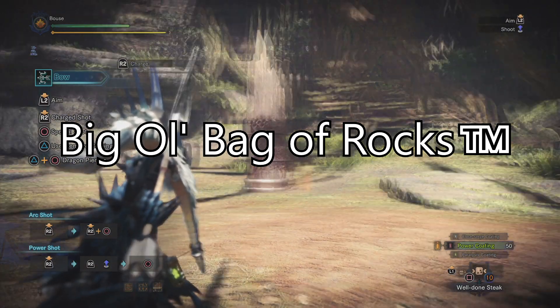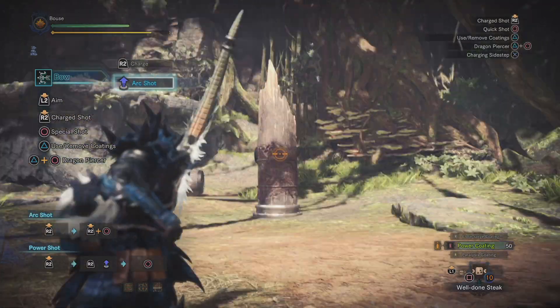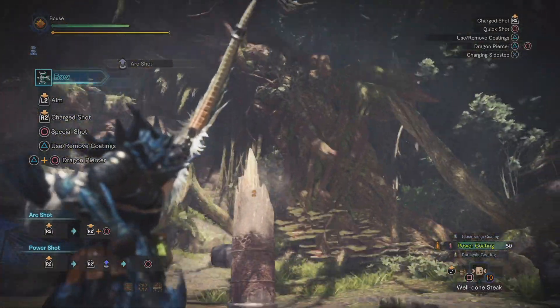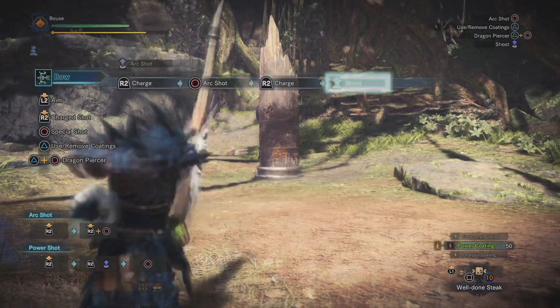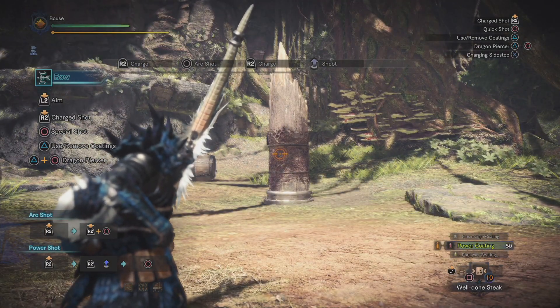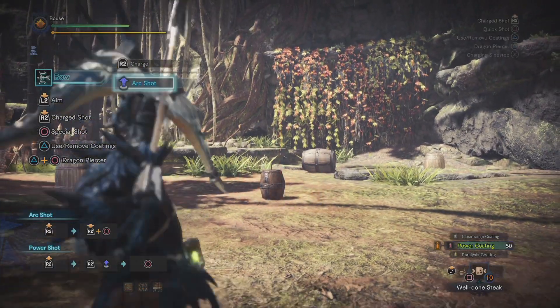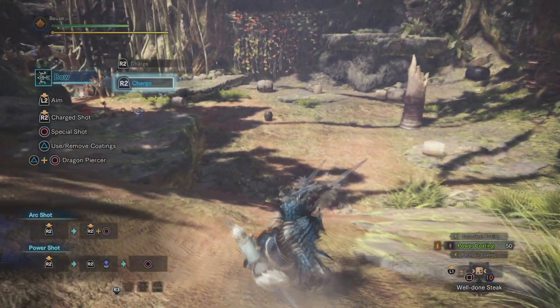Your last tool is what I like to call the big old bag of rocks. Pressing R2 and circle will launch a large bag of spiky projectiles in the air and they'll rain down on a monster. The damage from this attack isn't exactly spectacular, but it does do stun damage and if you land it on the head enough it'll knock a monster out. You can aim this kind of like a mortar - if you hold L2, R2, and circle, then aim with the left thumb stick. Otherwise it'll just land above the spot you're aiming at.